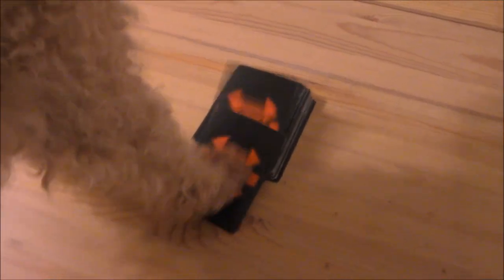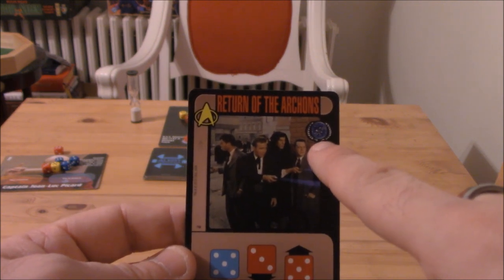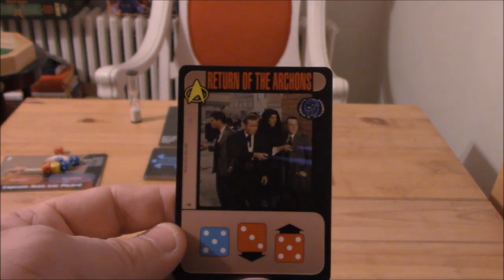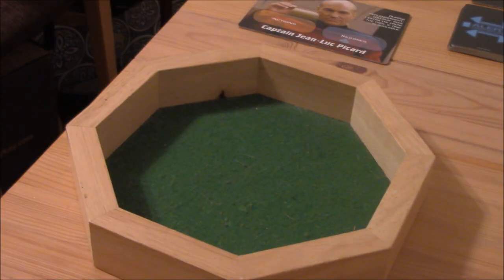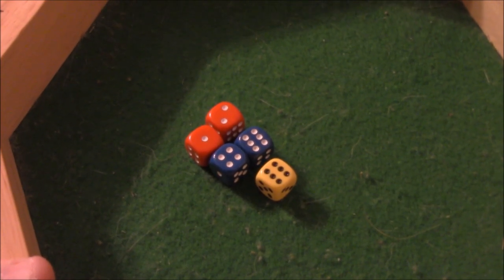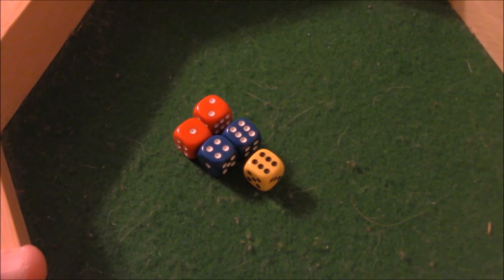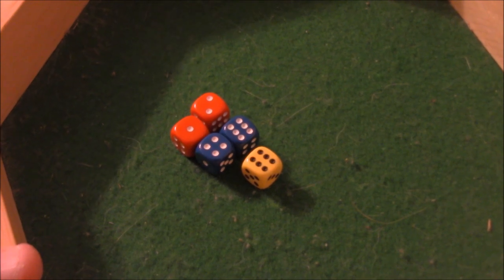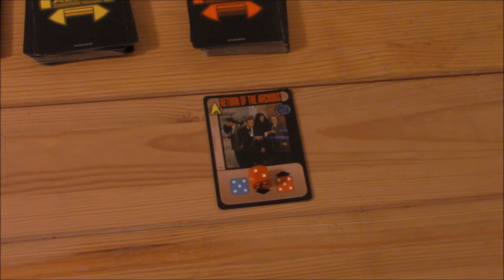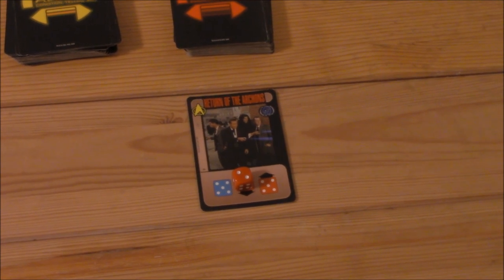Captain Thor decides to draw a red alert. This alert has this symbol here, which means it's a prime directive — that means we have to finish this before we can finish any other mission. Thor takes his roll. This mission requires a blue five, a red three or lower, or a red five or higher. We've got a one and a two for red, so we can play those right away. Thor places his red two over the three-or-lower icon, and then it becomes my turn.